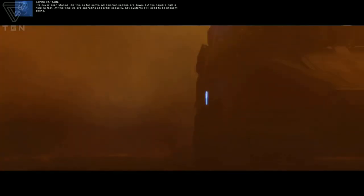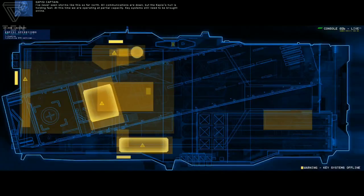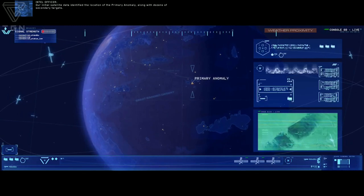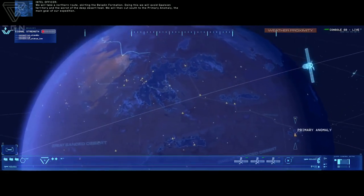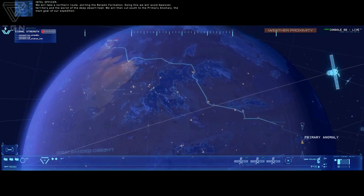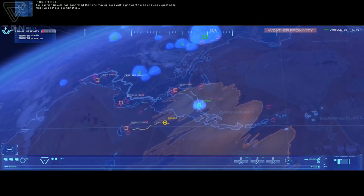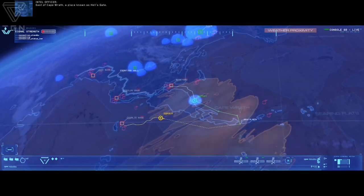I've never seen storms like this so far north. All communications are down, but the Capetis Hall is holding fast. At this time we are operating at partial capacity — key systems still need to be brought online. Our initial satellite data identified the location of the primary anomaly, along with dozens of secondary targets. We will take a northern route, skirting the Baladin formation, avoiding Gaussian territory and the worst of the deep desert heat. We will then cut south to the primary anomaly — the main goal of our expedition. As chief science officer, Rachel Sajet will sample, analyze, and provide intelligence on these objects as we move deeper into the desert. The carrier Sakala has confirmed they are moving east with significant force and are expected to meet us at these coordinates — east of Cape Wrath, a place known as Hell's Gate.